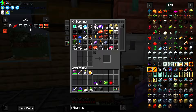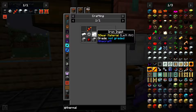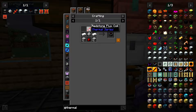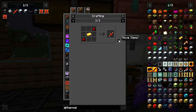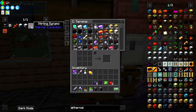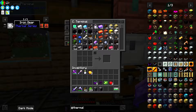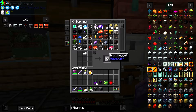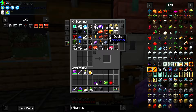I want a sterling dynamo. It needs iron, iron gear, any kind of stone, and a redstone flux coil. A redstone flux coil is an iron ingot and two redstone - make a whole bunch of these to save yourself some time. It's little stuff like this that I automate first so I never have to deal with it again. I just need an iron nugget for the iron gear.